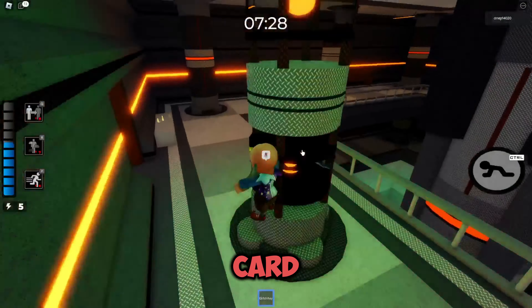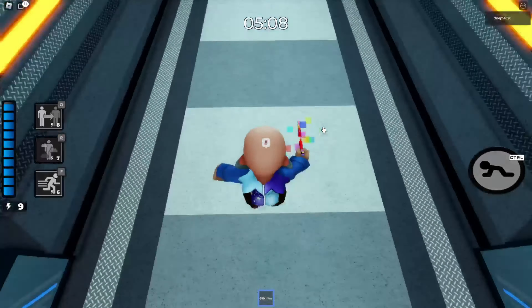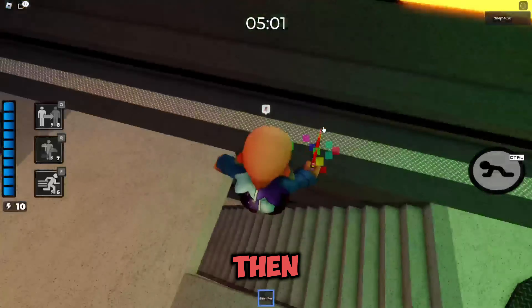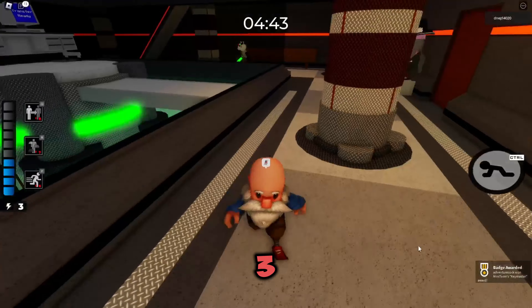When you go downstairs there should be an island in the middle that spawns with a computer. Go to the green key card room, get the chip you got from the mall, and use the chip on the computer — you have to hold it out. Then go all the way back to the green key card room and get the glitch key. Be careful — I almost died a lot on this one. Get the glitch key, put it in the cylinder, hold it out, wait about three seconds, and there you have the badge.